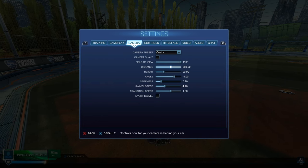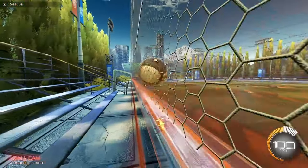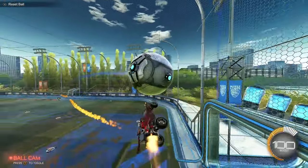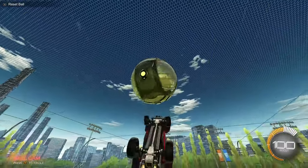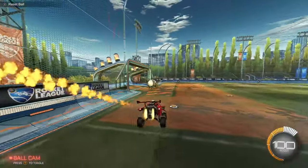Height 90 gives you those smooth, silky flip resets. Angle negative 4 is pretty basic. Stiffness 0.20 — the pros usually have it at 0.40 or 0.45, but I like 0.20 to get it even further back, so the 280 distance and the stiffness really work together — works wonders together. The 90 height gives you smooth, silky flip resets and air dribbles.